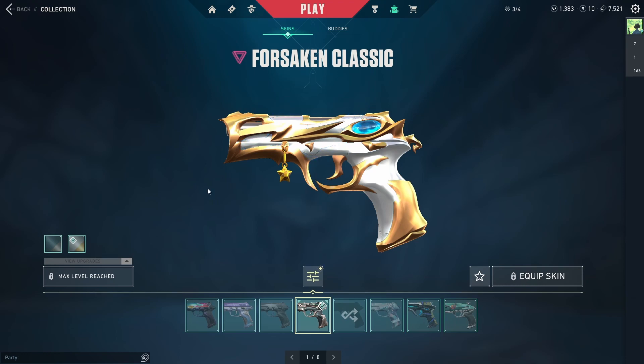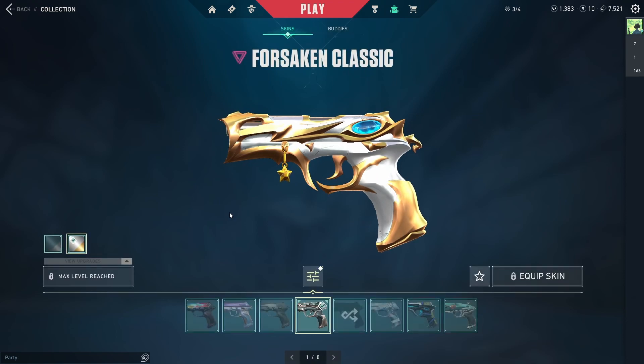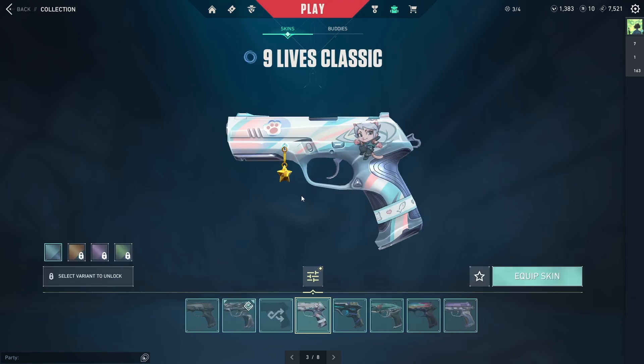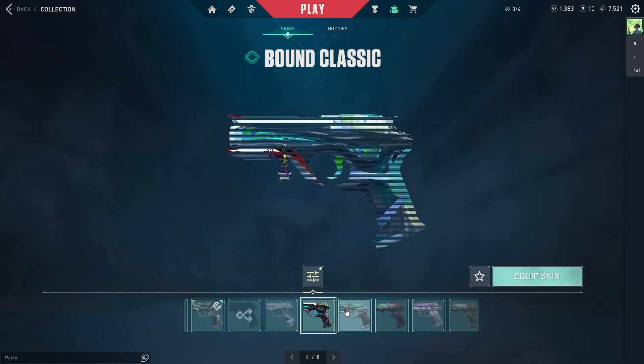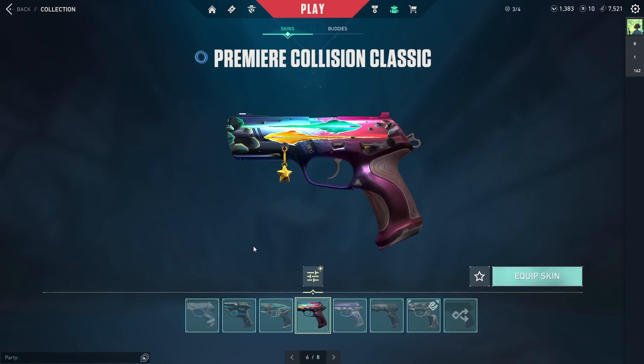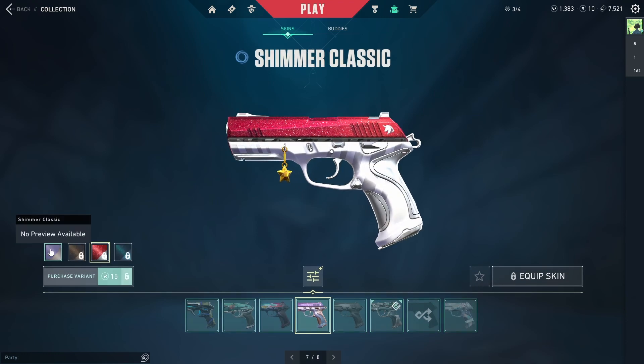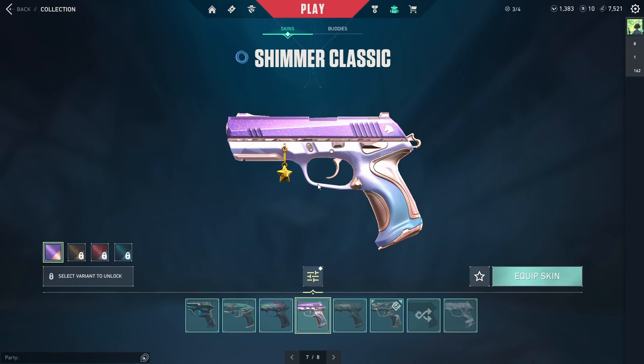The other Classic I have is the Forsaken Classic, which I got a couple of months ago — I think in April. As for Battle Pass Classic skins, I have the Nine Lives Classic, which I don't think I've ever equipped. I also have the Bound Classic from the last Battle Pass, the Premier Collision Classic, and the Shimmer Classic. I had the Shimmer Classic equipped before I got the Neuroblaster Classic.